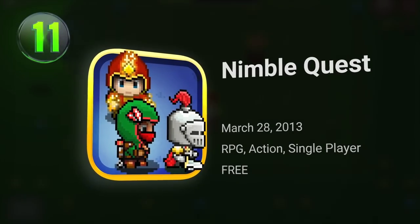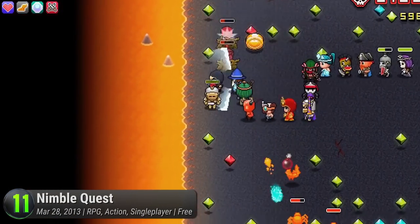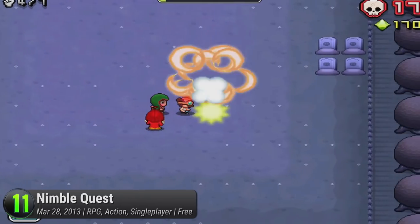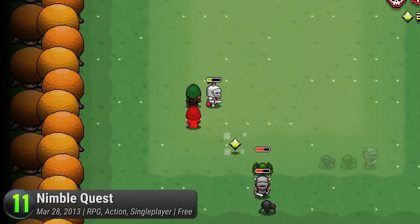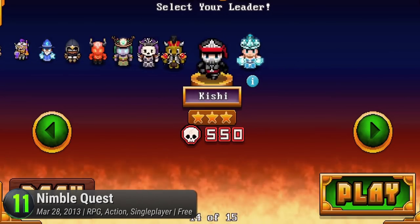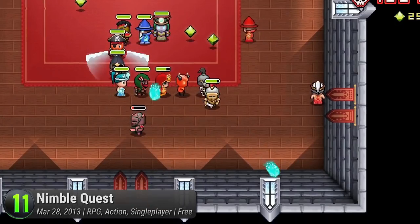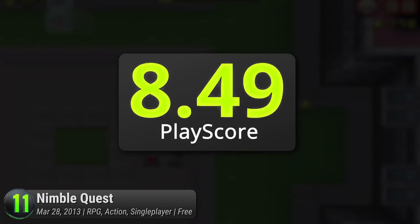Number 11: Nimble Quest. NimbleBit has had their fair share of successes, but their venture into casual RPGs definitely takes the cake. Boasting their signature 8-bit art style, Nimble Quest thrusts us into an endless world of adventure. Lead their conga line of warriors into a harrowing string of castles, fields, and caves. Swing your chosen weapons against their diverse array of enemies and unlock new and mightier heroes. Power is the name of the game, so increase your party size, level up your teams, and survive the perilous adventure. Nimble Quest is also set up for multiplayer conquests — join guilds and complete quests along with your new allies. It has a PlayScore of 8.49.